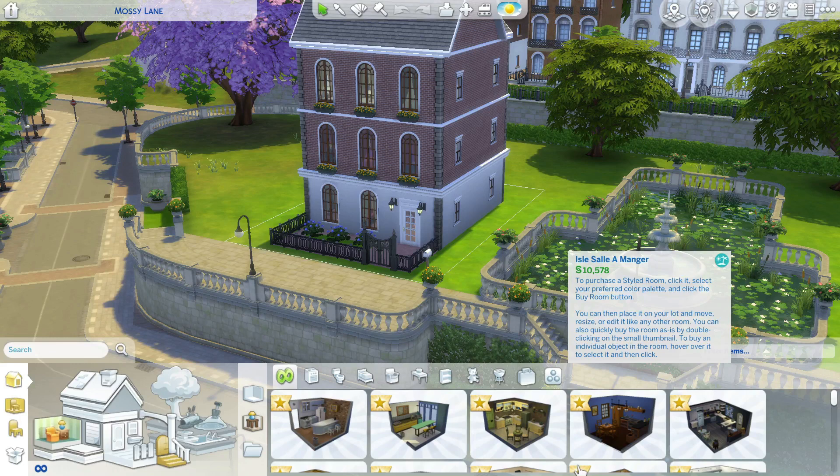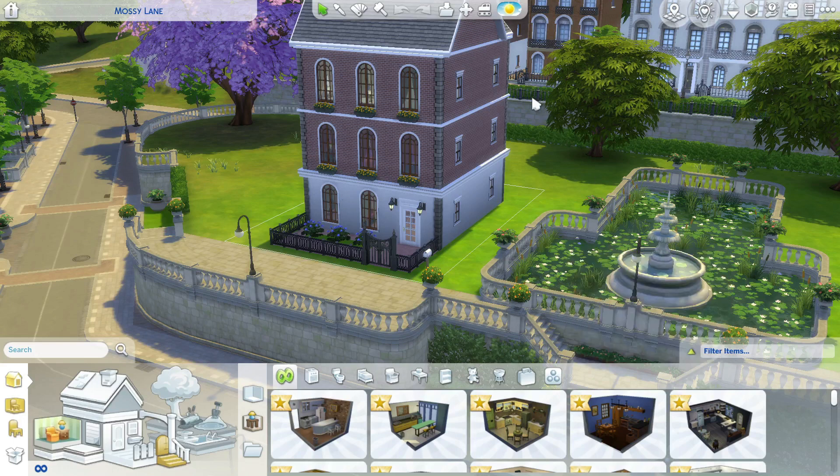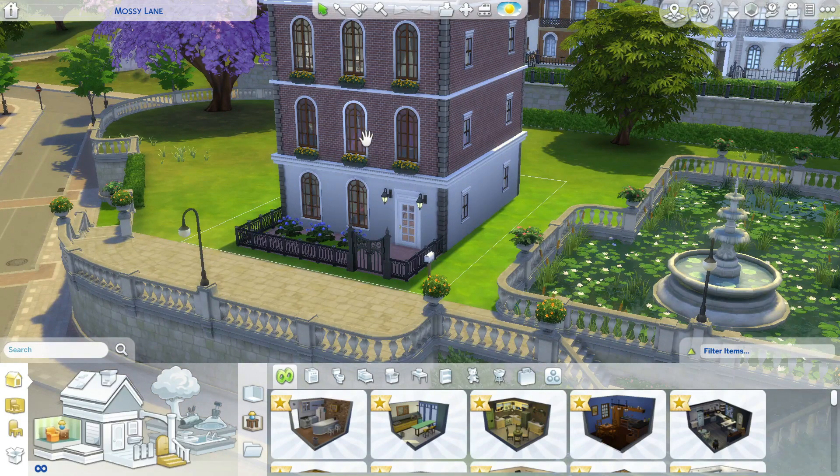Hello everyone and welcome back to another build on my channel. Today I thought it would be super fun if we did something a little bit different. If you don't recognize this house, don't worry — we are on Mossy Lane at the Pleasant household, a family reintroduced to The Sims 4 in the University pack. This is Lilith and Angela Pleasant's home; they're an iconic Sims townie family. Throughout the speed build I'll get more into the history of the family, but let's start with a tour.